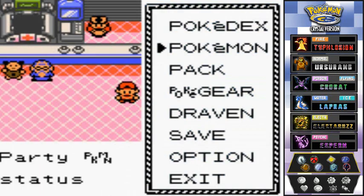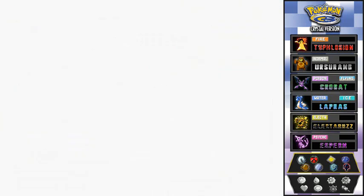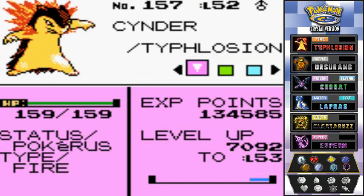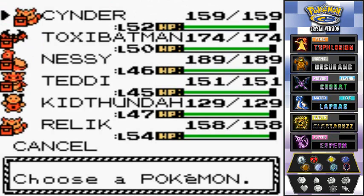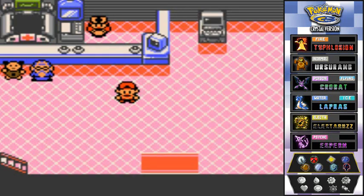During one of my training sessions, my Pokemon happened to get the Pokerus virus. If you guys don't know, the Pokerus virus actually comes in at random times whenever you're training your Pokemon. It's kind of like a good disease where it gets more experience points, but eventually it goes away. Pokemon that are with you will eventually get infected with this disease.